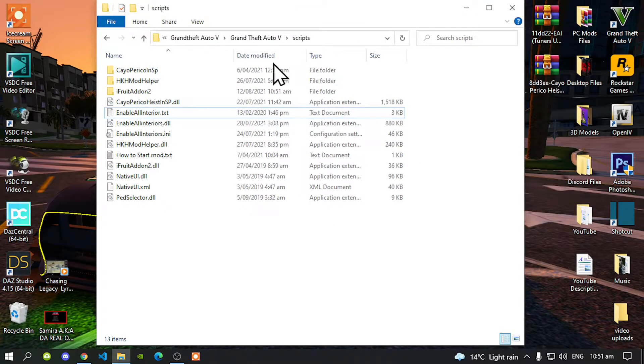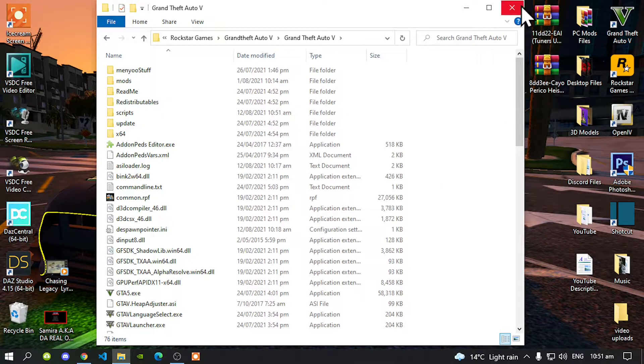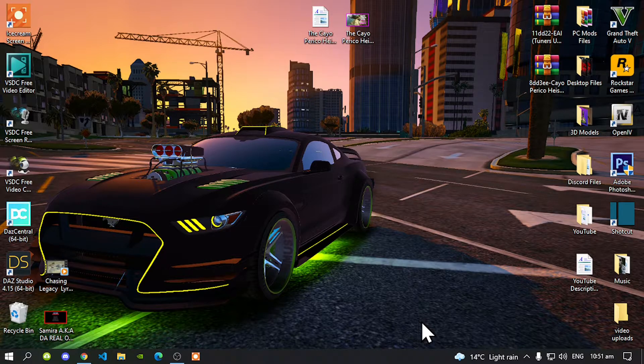Exit out of your extract folder, go back to your Grand Theft Auto V main folder, right click and refresh your game folder, exit out of your game folder, right click, refresh your desktop, and I'll see you all in the game.